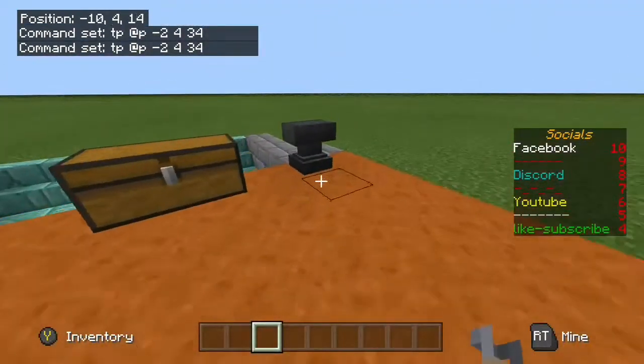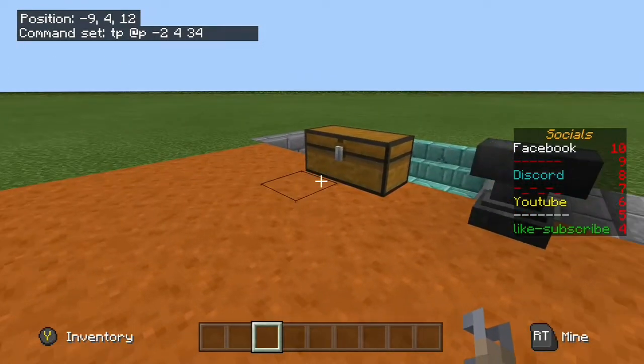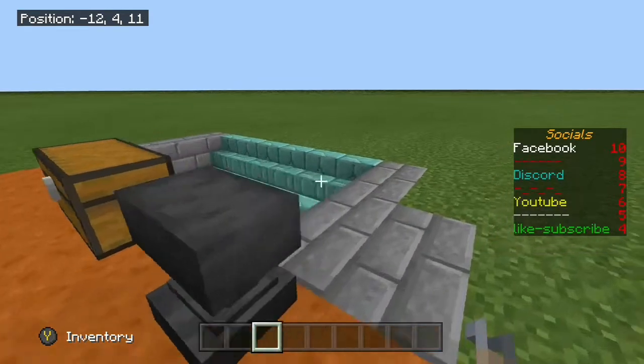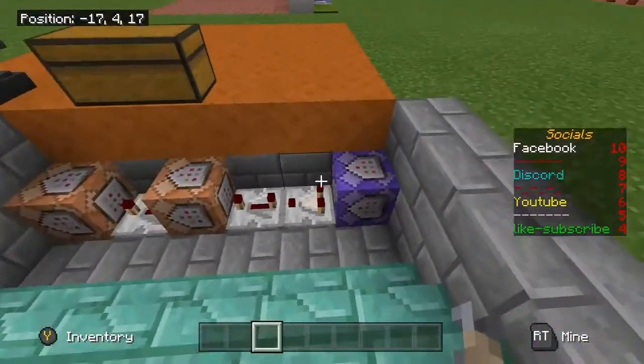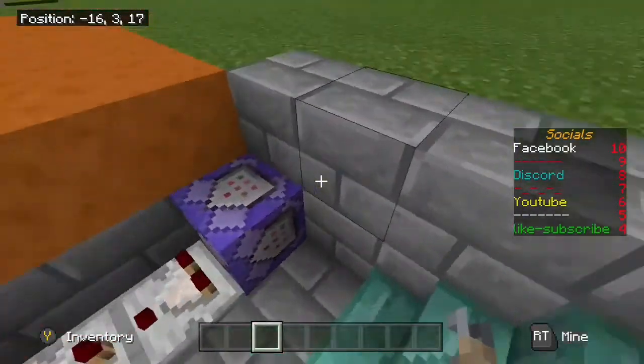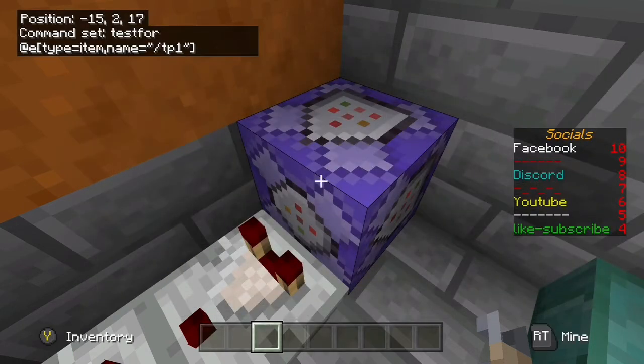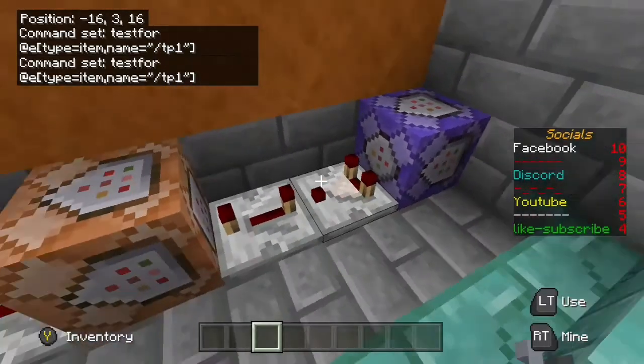Last but not least, and probably my favorite method — you can use it for anything from tping back to spawn to admin tools for getting into restricted areas. This is only three commands with a couple of repeaters and a comparator. We start with one repeating command block. What it does is: testfor @e[type=item,name="tp1"]. So it tests for a dropped item entity with the name you choose — in my case forward slash tp1 in quotation marks. That's a repeat, unconditional, always active block.